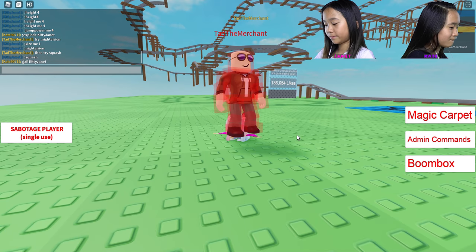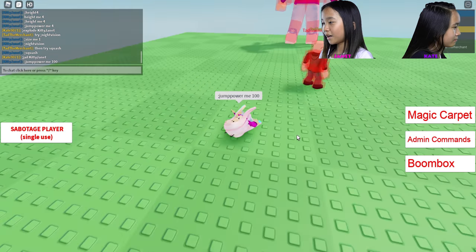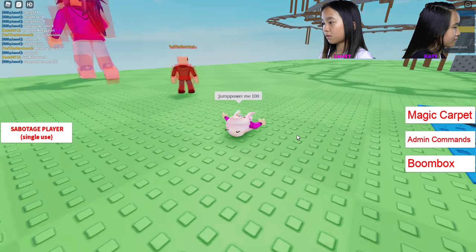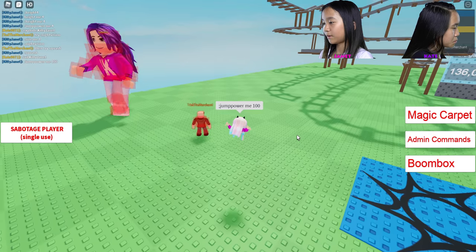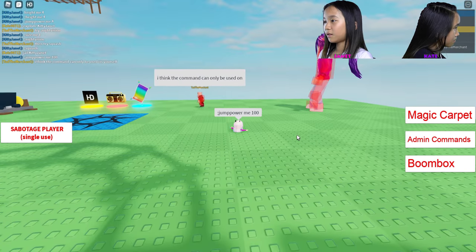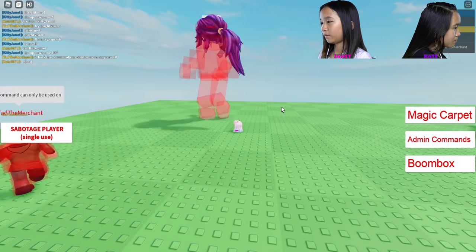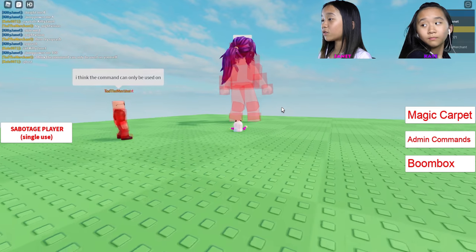I tried squash - oh, I'm so short! Look at me! I run so weird too, just like a little baby. Hello! I'm gonna try higher jump power. You're trying to jail me! Whoa, look how high I jump! Oh my goodness, I'm so small - every time I jumped I fell down because I think the command can only be used on yourself.